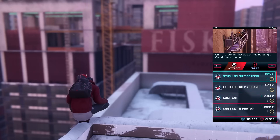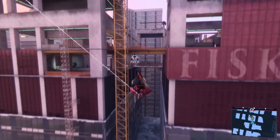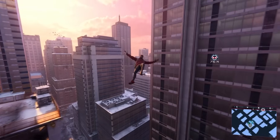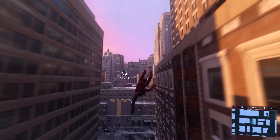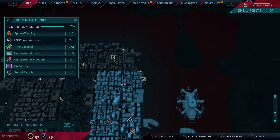We just have a friendly neighborhood Spider-Man mission to do - that'll be the last thing for today. It's sort of hard to tell which one. 'Stuck in a skyscraper on a building - just head over and help him down.' We'll get over there as soon as we can - I can quick travel to these, yes! Let's get a little bit closer.